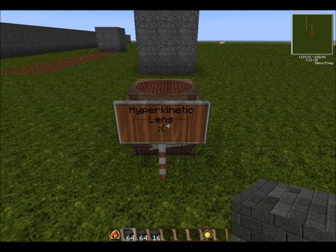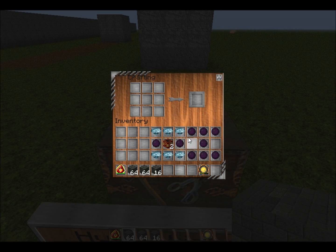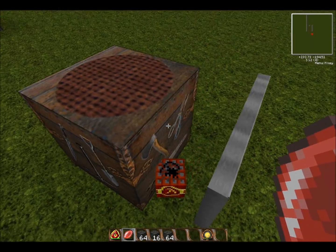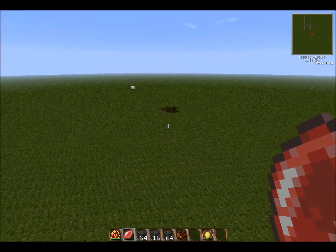Next up, the Hyperkinetic Lens. As you can see, I put a little frown face here — it's clear that I don't really like this item. The recipe: top and bottom rows with diamond, left and right middle slots are both dark matter, and in the middle is a Nova Catalyst, and you get a Hyperkinetic Lens. This is basically portable TNT. If you just right-click with it, as you can see, it made a little hole.